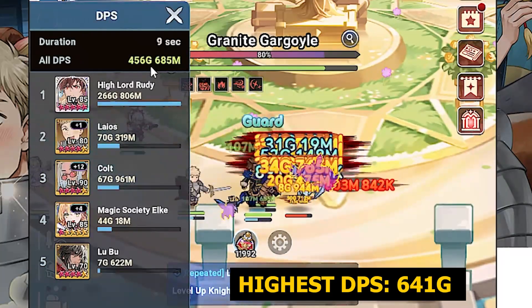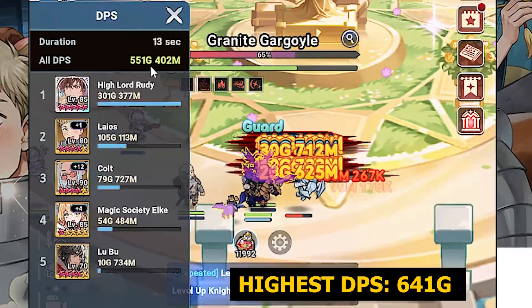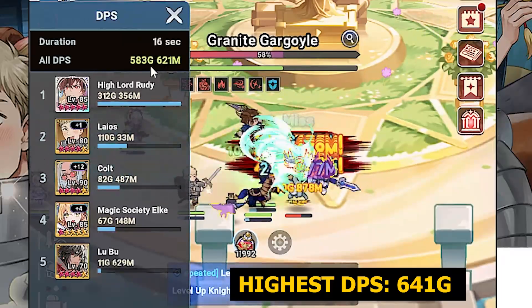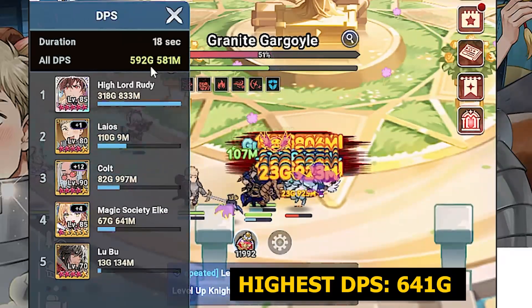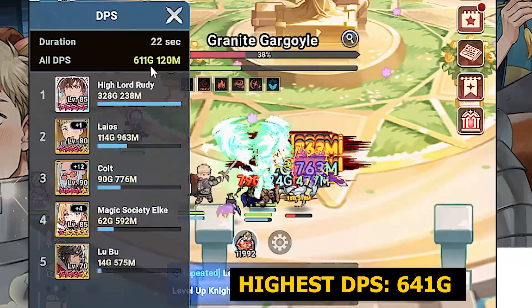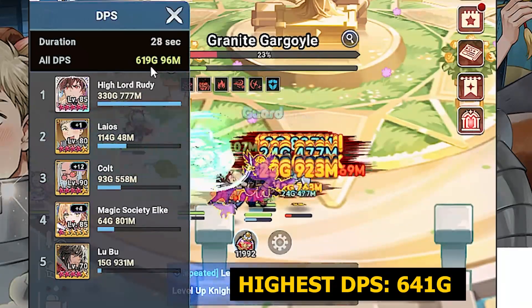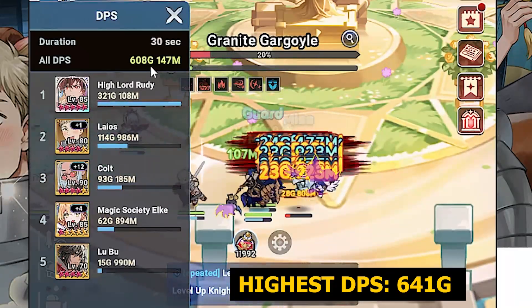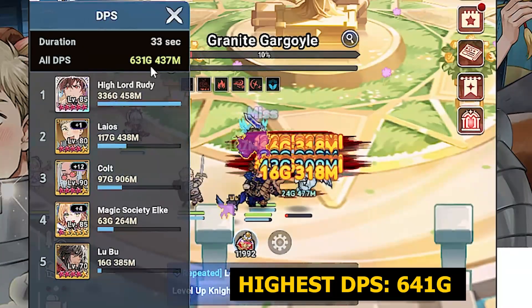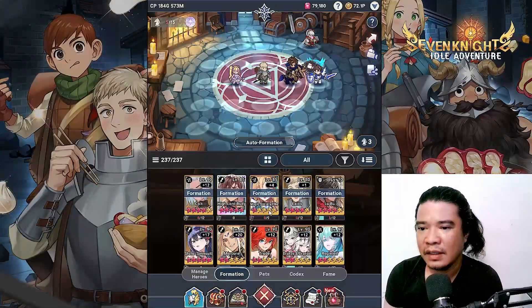This is our final try with this composition. Why can't we defeat this boss? After checking, the highest recorded overall DPS is 641. Let's now swap heroes — this is the main topic.